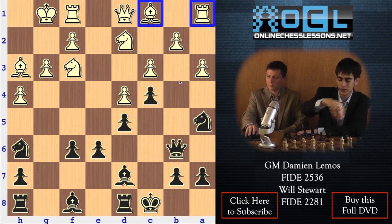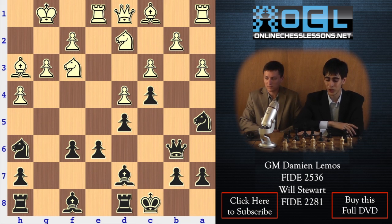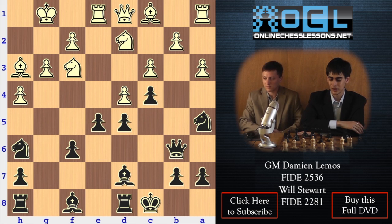After Rook e1, which looks like the most natural move — natural move, pressure on e5 — and this was my idea. Black can play e5 here. It's quite a surprise for White. After e5, it's like Black starts sacrificing.